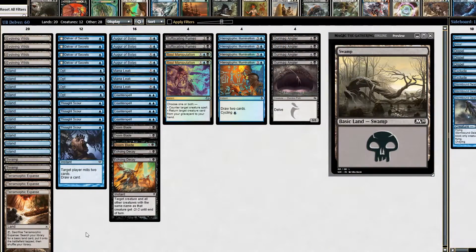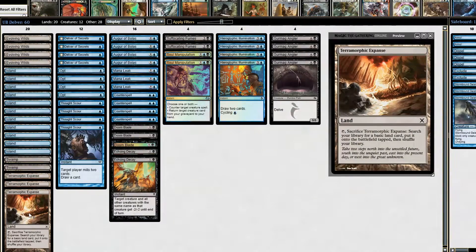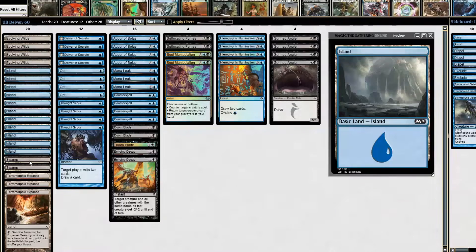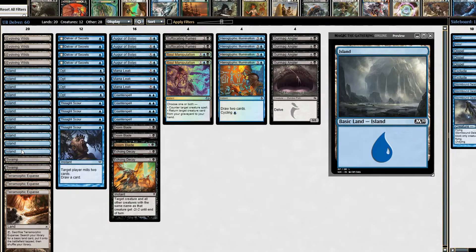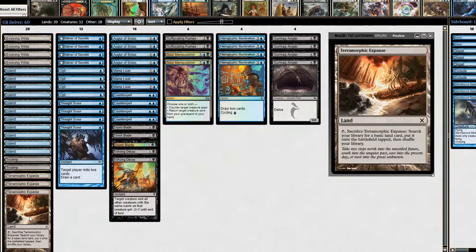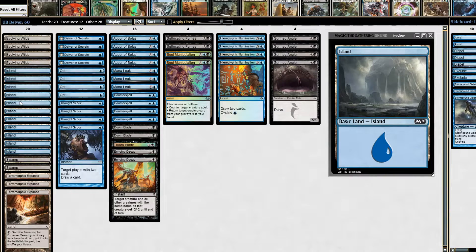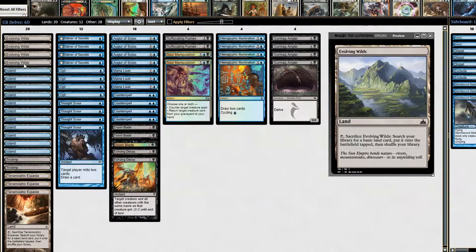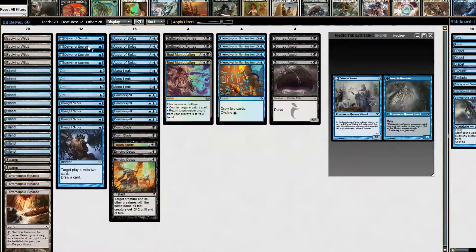We are running 20 lands — four Evolving Wilds and three Terramorphic Expanses. This is so we can guarantee hitting swamps, as we're only running two swamps. We have a lot of cantrips and spells that cost a single blue mana, so we want to hit those on turn one. Including Evolving Wilds and Terramorphic Expanses ensures we can grab those swamps when we need them but still retain a very high island count. Grabbing lands out of our deck also reduces the odds of drawing into more lands.